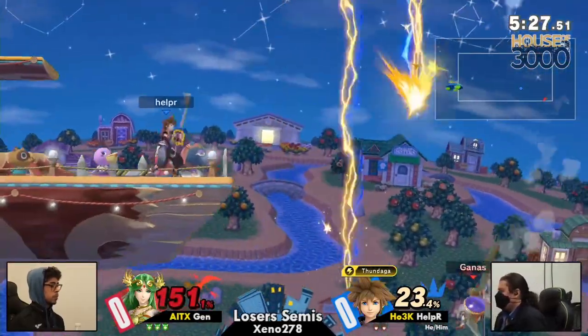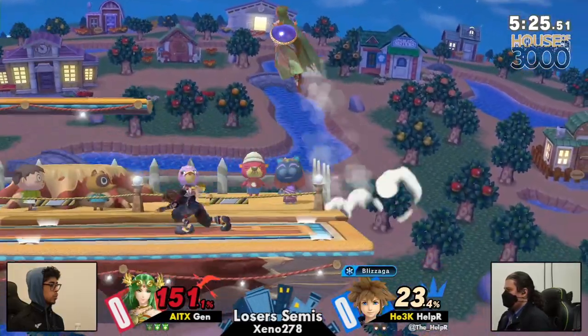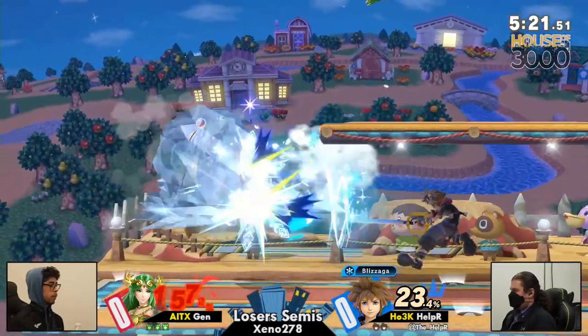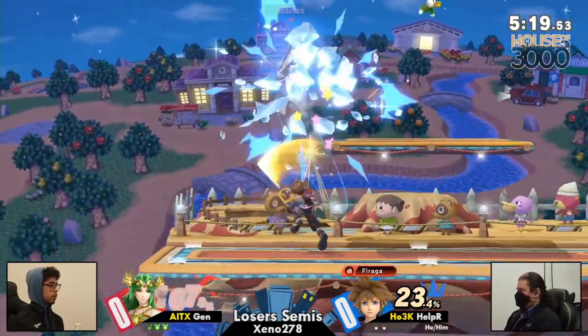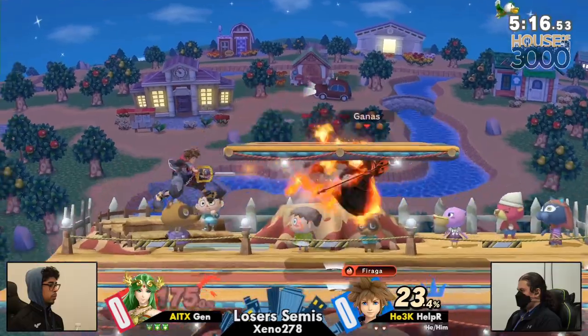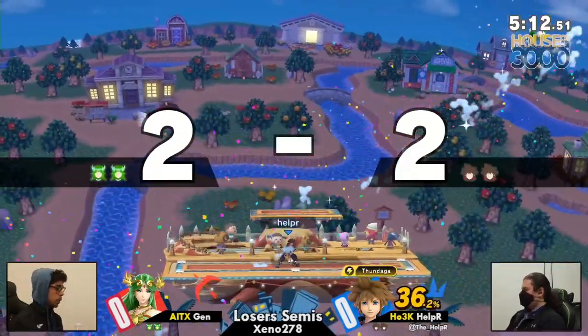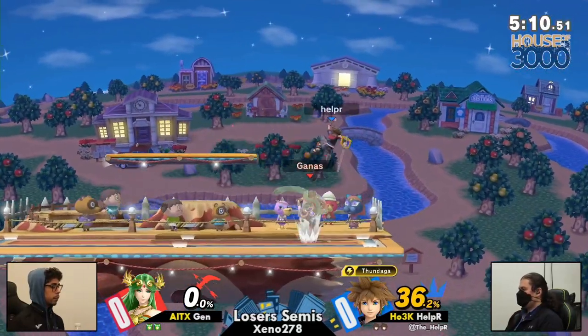That fade-away forward air to grab? I like that. And the big back airs as well — I'm waiting for these full hop back airs if they're landing up airs. But that never really has felt like Helper's play; they're much more short hop oriented. I like that counter, right?